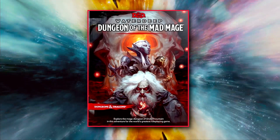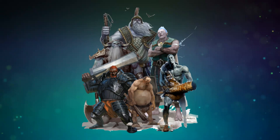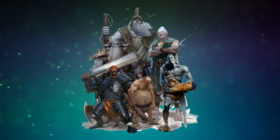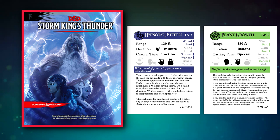At number 8 on this list, we have Storm King's Thunder. This adventure stretches from levels 1 up to level 10 and focuses on all the various kinds of giants who are acting contrary to their nature. Something has affected their centuries-long hierarchy, and players get wrapped up in the problems as ambitious giants start attacking human, dwarf, and elf settlements. Giants in general aren't the most deadly class of enemy, but they do have a lot of hit points and hit pretty hard. Control spells are often quite effective against them, so they are considered medium difficulty encounters assuming there's just one.